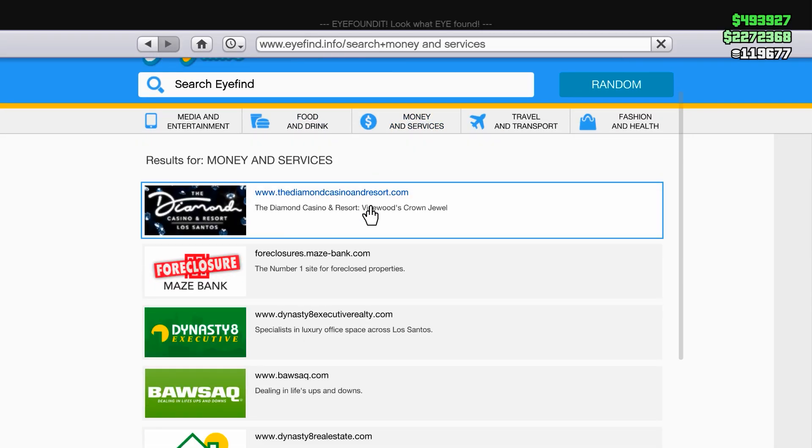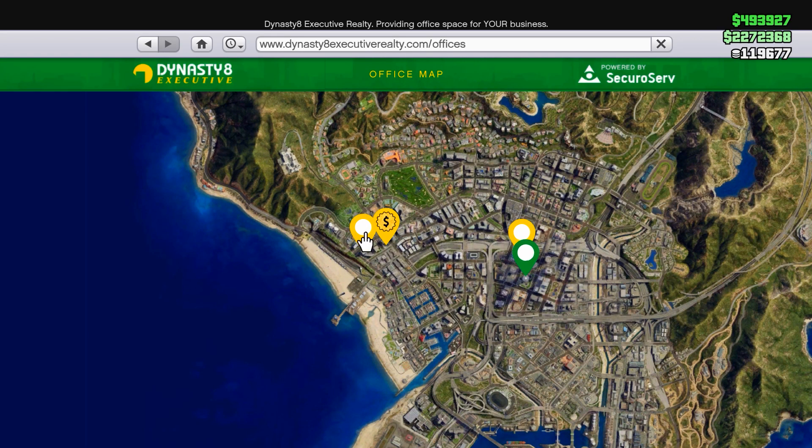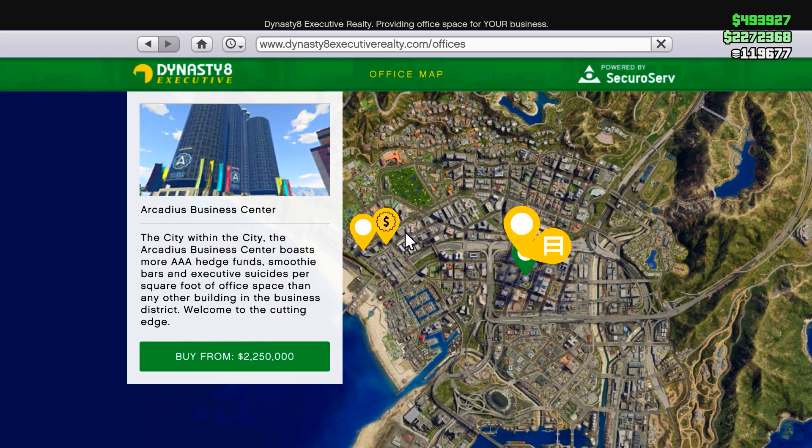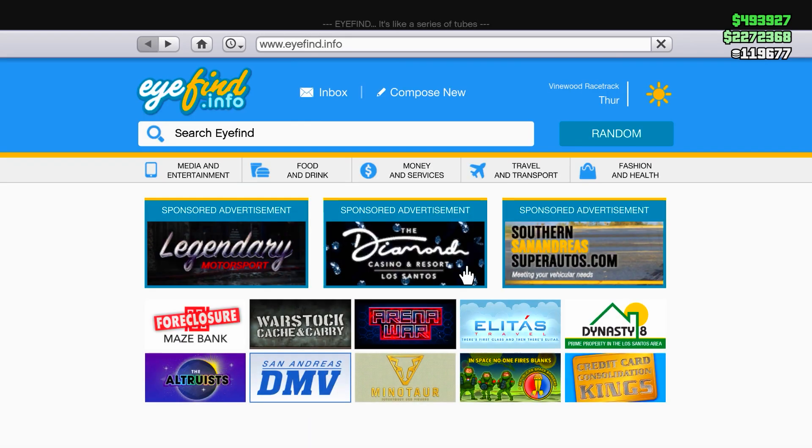Moving over to Maze Bank Foreclosures, unfortunately there are no discounts here either, and no discounts on CEO offices. Not many discounts this week overall — not the greatest week we've had. Let me know what you think down below.